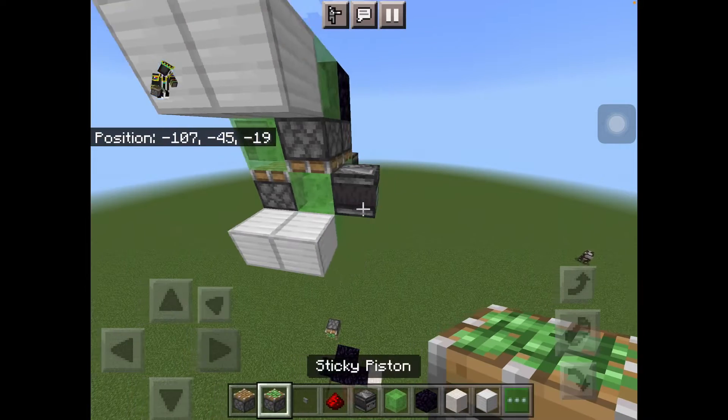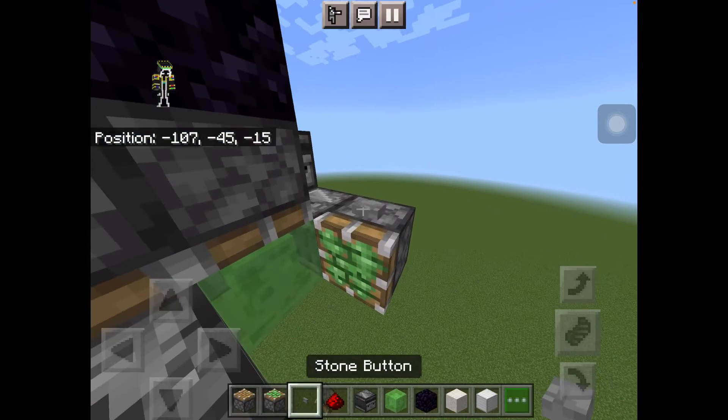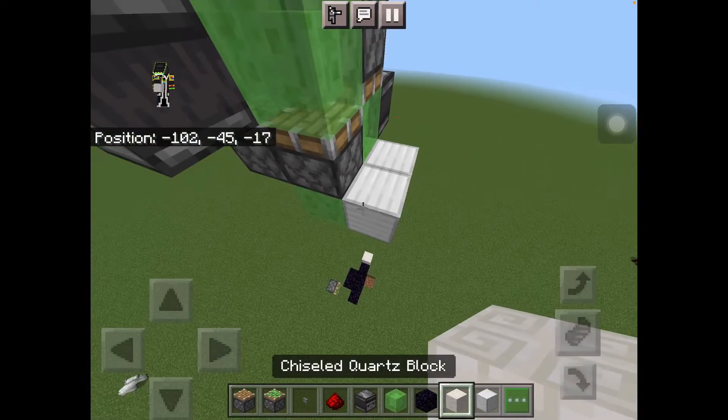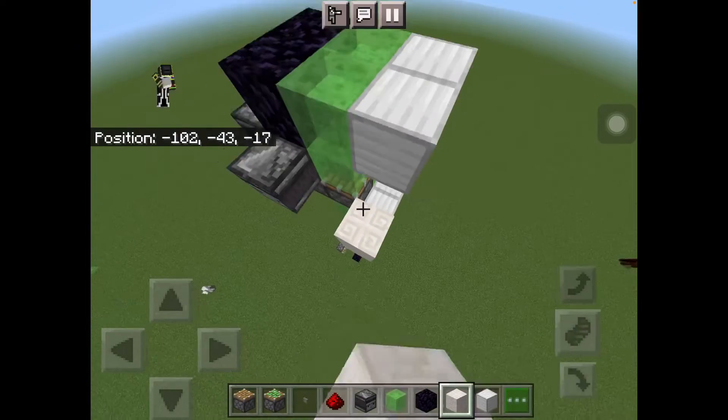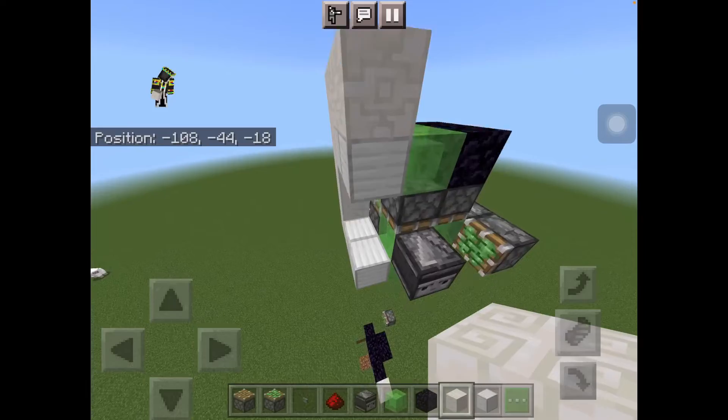Then grab a sticky piston, place it right here, and put a button on it. Then grab any block of your choice and build as follows.